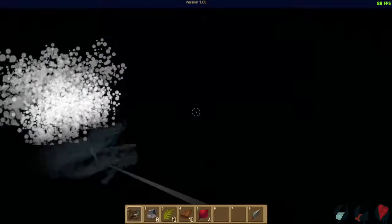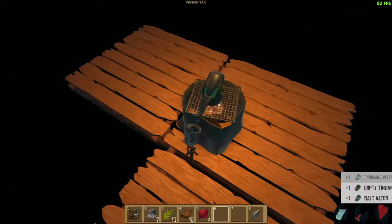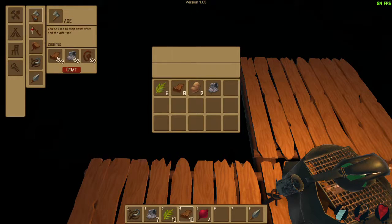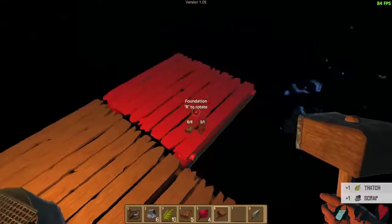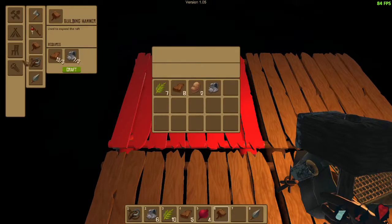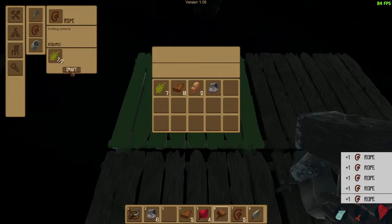Do I need an axe? Wait a minute — building hammer, used to expand the raft. Craft one of those. So it looks like I need wood, which I have lots of, but I'm missing what looks like rope. Craft more rope. There — so I go to expand but... No! Oh God! Where's my spear? Get away! He's gone. Man, he just comes out of nowhere. It's very scary, that guy.